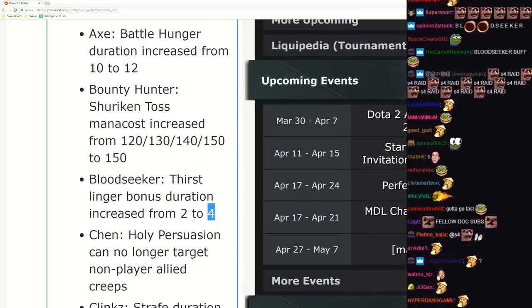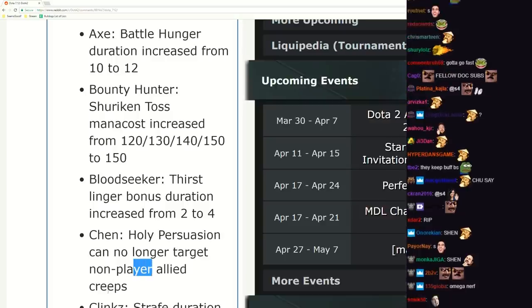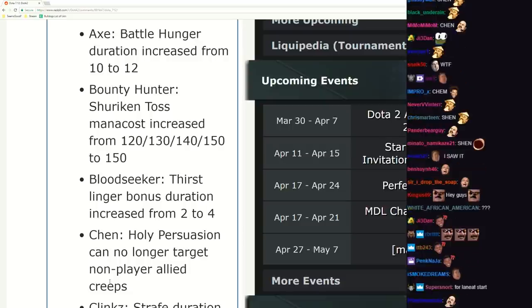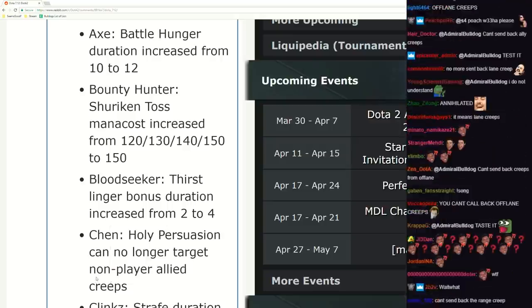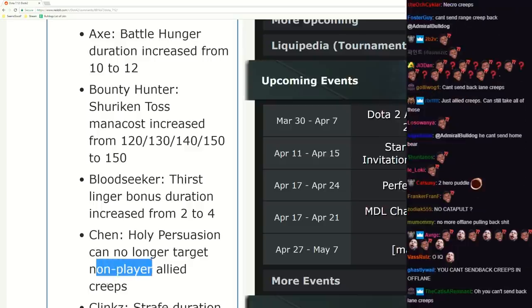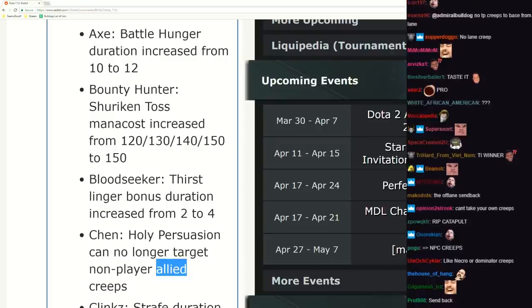Here comes the nerf for Chen. Holy - Persuasion can no longer target non-player allied creeps. So you can't counter Enchantress or Dominator - Dominator nerf. You can't take Beastmaster creeps anymore, no siege catapults. Wait, I'm reading it wrong - non-player allied creeps.